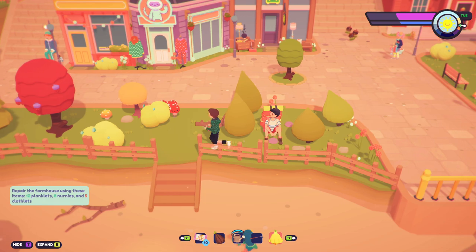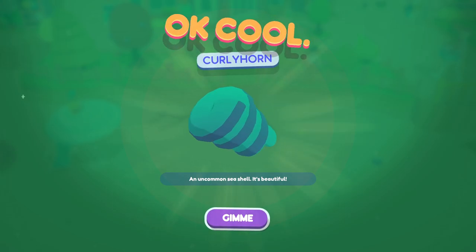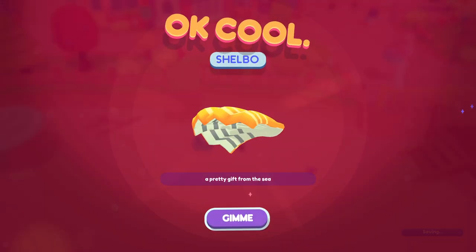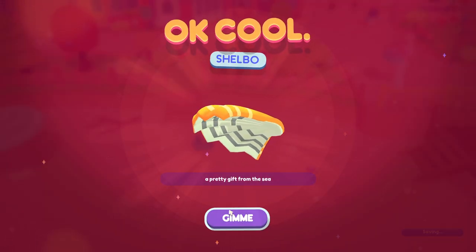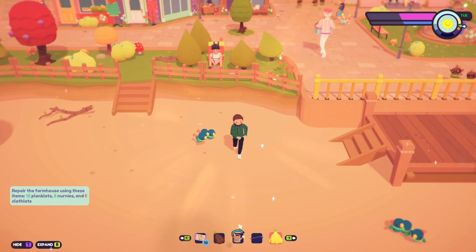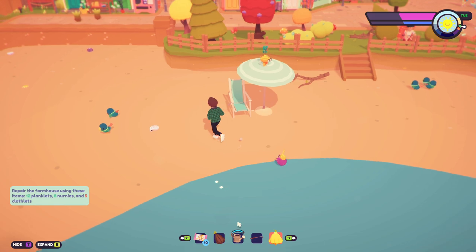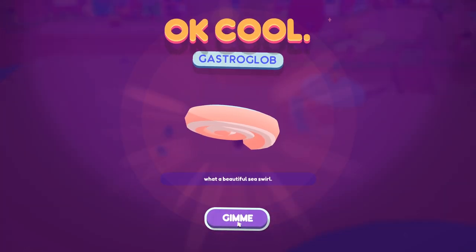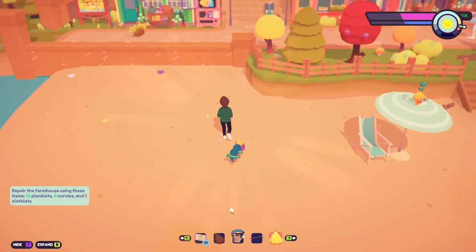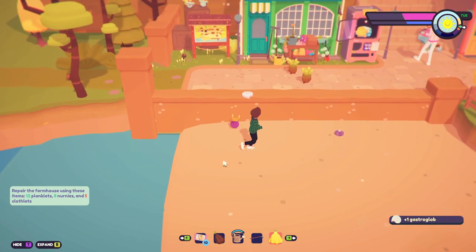Oh what is this - a curly horn? An uncommon seashell, it's beautiful! I can pick up seashells! 'Shell bow - a pretty gift from the sea.' Which one is this - a sea plop? It came from the ocean, nice. Oh, is this how I sell things? I'm not catching them, I'm picking them up. I got a gastroglob - kind of gross but I'll take it. I'm just gonna pick up all the seashells.